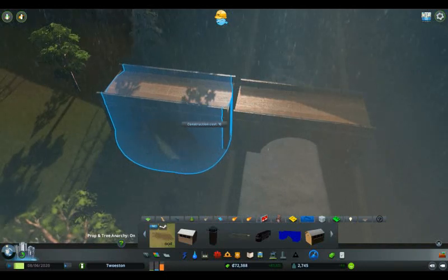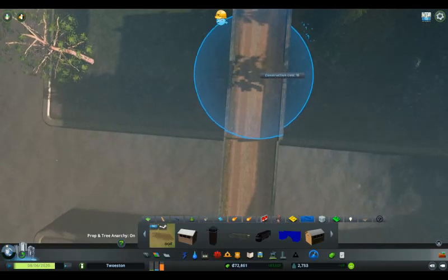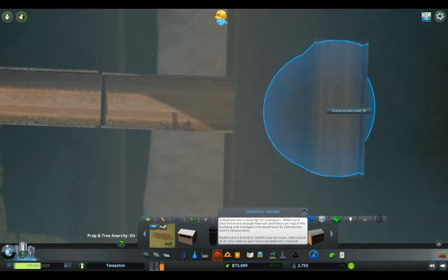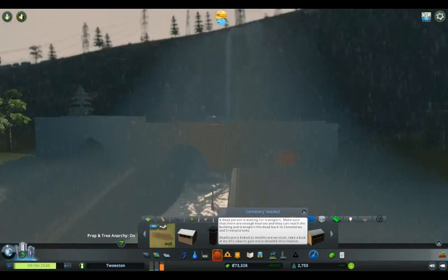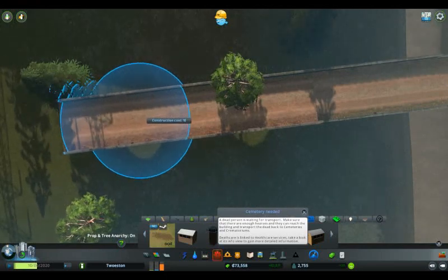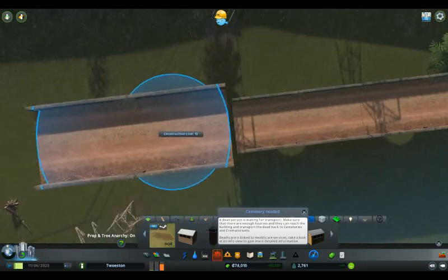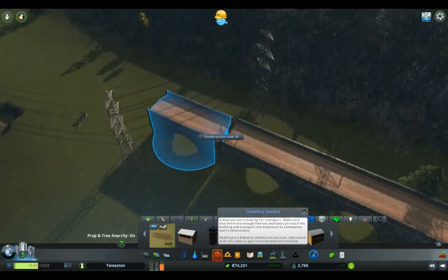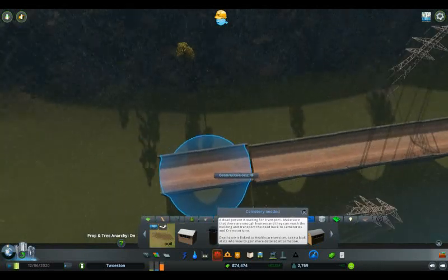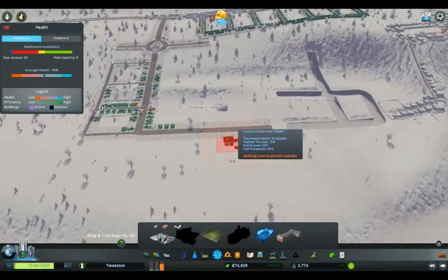Oh, they're different heights. Modder! Why'd you do that, mate? That's just a bit annoying. And of course, this is different heights too. Not going to question it. Also, that, my friend, is a tree in the middle of our path. A dead person is waiting for transport - they need transport back to the cemeteries. I honestly feel like that is something I need. I can give you air ambulances.